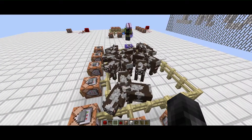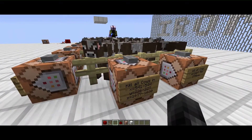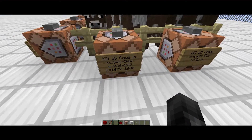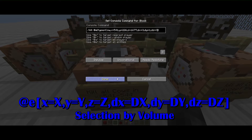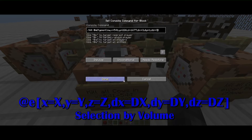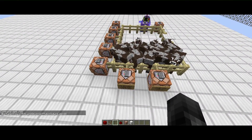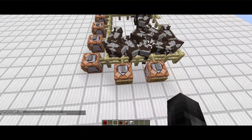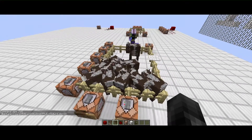This command kills all the cows in a certain volume. You have `x y z +3 +1 +3`, so it only kills those cows within that defined volume. More cows, but it only kills those inside the boundary.